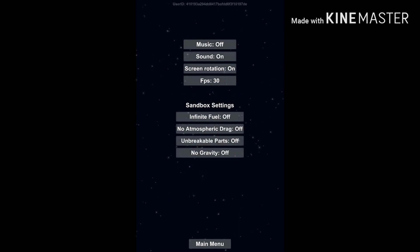The settings button is something you should definitely check out. You will see the game settings: music, sound, screen rotation, FPS, and the cheat settings. While sound, screen rotation, and FPS are personal preference, the music button doesn't do anything since there is no music in SFS 1.4. Still, it is recommended to turn music off to reduce possible lag.